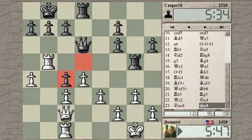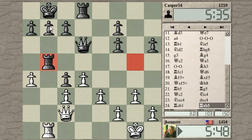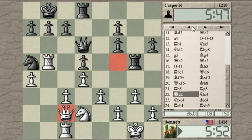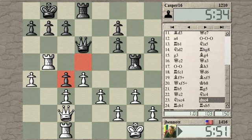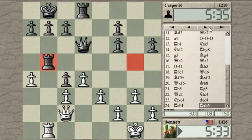Double — threatening on B7 now. I forgot about that. When he went there, I took, took back. He was leaving the rook there, but both rooks were defended. Okay, so let's take with the rook.